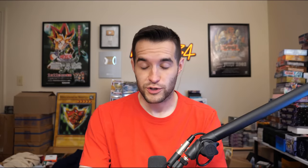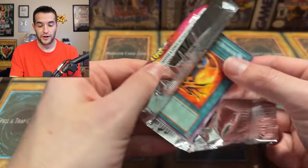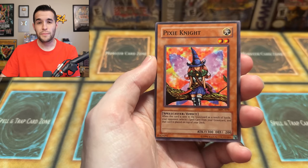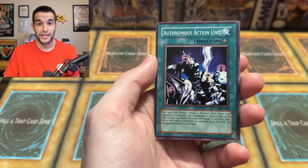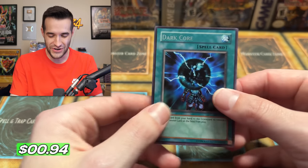Final pack here — Tim, you've had quite the luck so far. Don't forget to check out his link down below, he has a YouTube channel. Magician's Force — it can possibly go up from here. We have Pineapple Blast, the United Resistance, Miracle Restoring, Emblem of Dragon Destroyer, the Pixie Knight. Let's get something crazy to end it — Burning Beast. You can't really top two Ultras, one being BLS, one being Shenando. We have Autonomous Action Unit as our final card of the day for Tim. It's been an epic video. Thanks again, Tim. If you've enjoyed the video, don't forget to subscribe. I have several tins left, and we can do a video like this and hopefully get even better pulls — though it's going to be tough to beat this. And finally — it's a Dark Core, just a rare to end it, but a pretty awesome video.